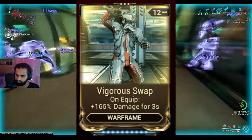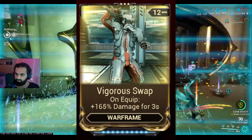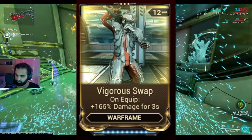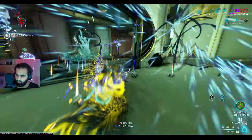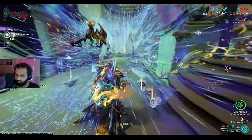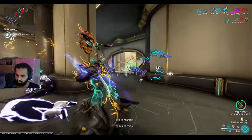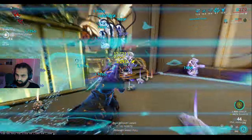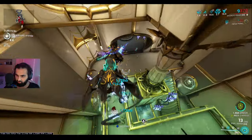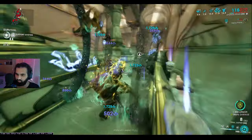The last mod is Vigorous Swap, purely for your weapons. If you like using your primary or secondary, this gives you a big kick of damage which is definitely useful at higher levels. As you can see, I can literally spam abilities 4, 3, 1, 2, and as soon as I get a single kill my energy shoots back up to 2,300. You can see Equilibrium doing its bit.